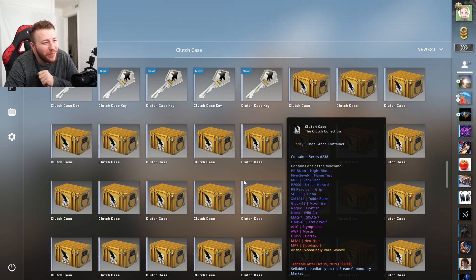I have 125 clutch cases with 125 clutch case keys. This is a waste of money. Let me get the math in here real quick. I bought all the cases for 10 cents each on the market, and then I bought all the keys on the market because it's cheaper — the tax would have made the keys more than $2.60. I got all the keys on the market for $2.60, which is weird — usually keys are more expensive on the market. The cases were $12.50, and the keys were $325.